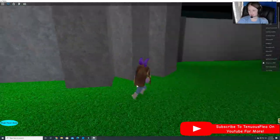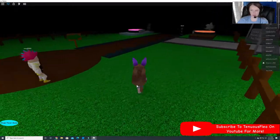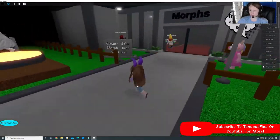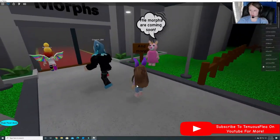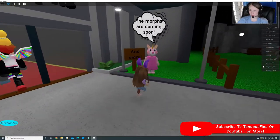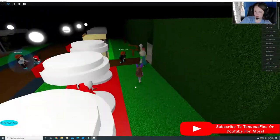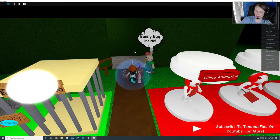Alright, so that leaves us with one more. I wonder if it's in the morph room. Let's go look. Nope, you can't go in there yet — it says it's coming soon. Oh, I bet the bunny egg's right here. Yep, it says bunny egg inside.